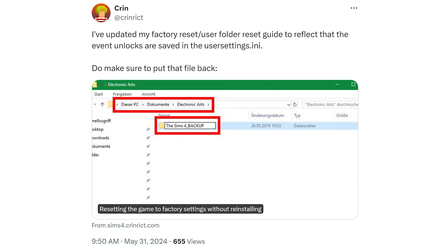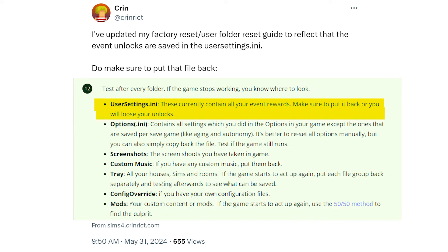That also means that if you do a factory reset or user folder reset because you're having game issues, you need to make sure that you keep that file and put it back into the newly refreshed set of files. Krenrik has updated her guide on how to do a factory reset accordingly.